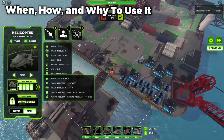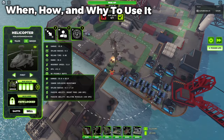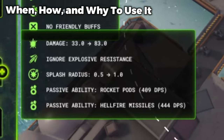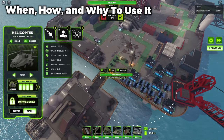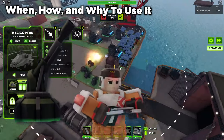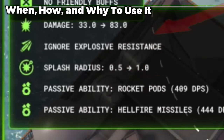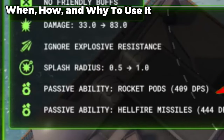First thing to get out of the way: the top path is definitely the best path for this tower. Especially after they added the Ignore Explosive Resistance property to the max level, it's one of the few explosive towers to deal full damage to explosive resistance enemies — the others being the Artillery, Mine Layer, and Golden Mine Layer. There is the catch that this only applies to its main 1,000 DPS cannon, so it does miss out on an extra 800 DPS with the Ignore Explosive Resistance property, but still a really good feature to have.